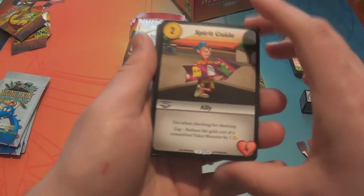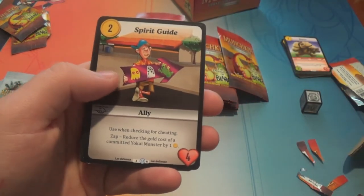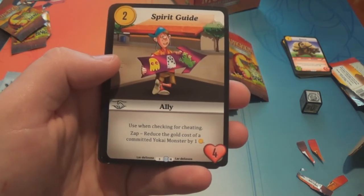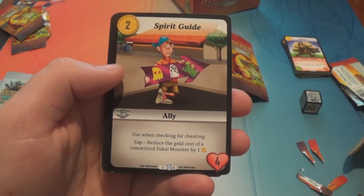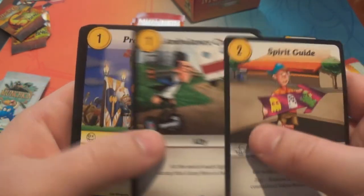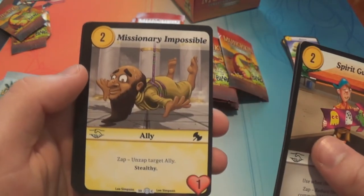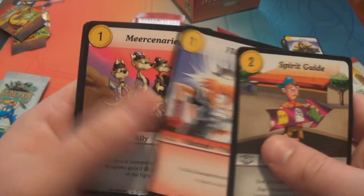I'm really digging the punny names. Spirit Guide — he's a rare, costs two gold, has four toughness. Use when checking for cheating: zap to reduce the gold cost of a committed yokai monster by one gold. Ambulance Chaser is a common. Profit Profit is an uncommon. Missionary Impossible is a common. Firefail — common. Mercenaries — common.